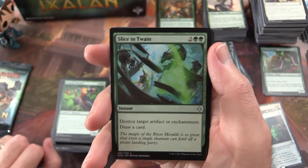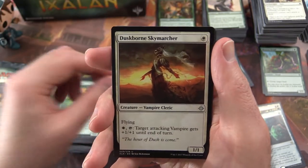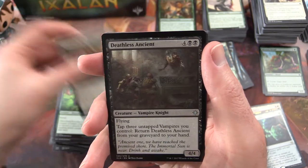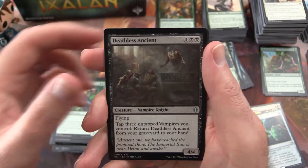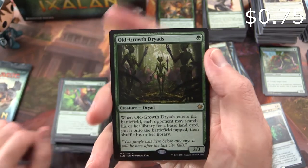Slice in Twain is the uncommon. Duskborn Skymarcher. Deathless Ancient. And Old Growth Dryads is the rare.